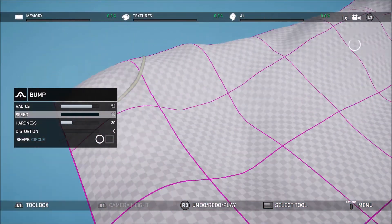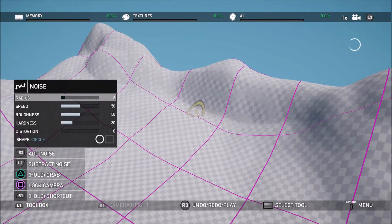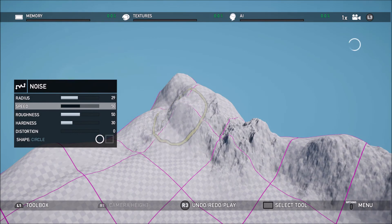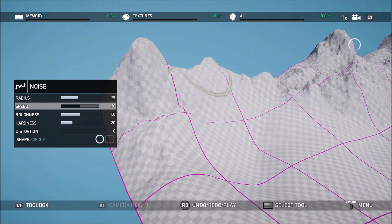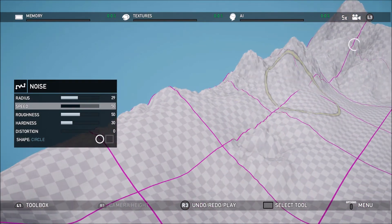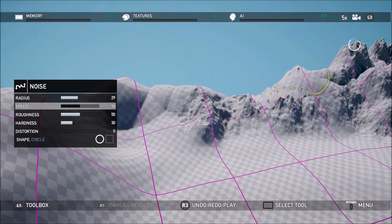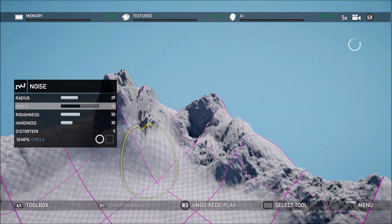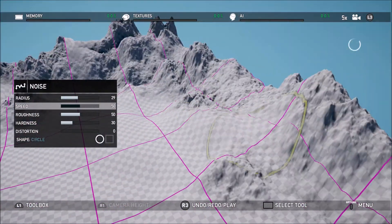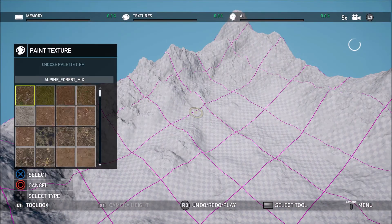This is actually going to add a really huge play space around the center — very big. You could drive a truck around it and it would take like 30 seconds to do a big circle. Basically, you're going to use the bump tool like I just did, and then once you use the bump it goes to noise. Then you take the noise tool and just kind of noise it up — you can change the speed, the radius, and all that. We're making a spiky, snowy cliff — spoiler alert!